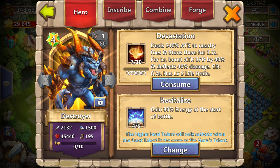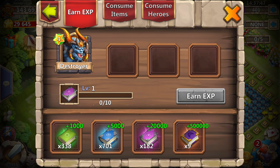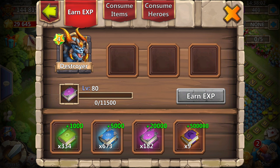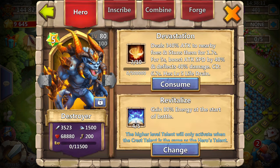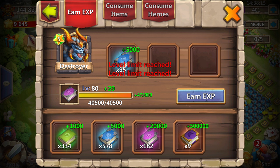Level one. So let's level him up a little bit. I'll try to minimize the amount of books that I used. I did lose some might, but I think I have just enough to take him up. There we go.